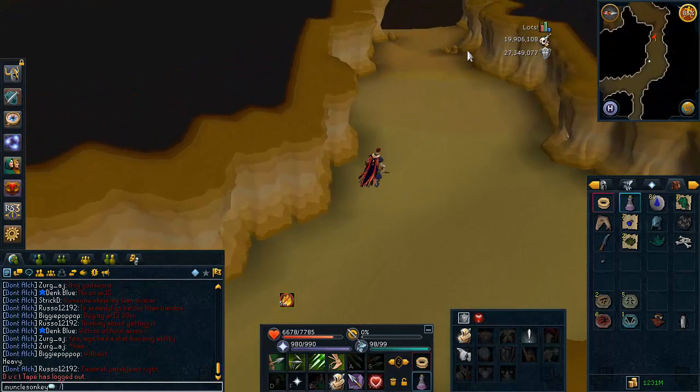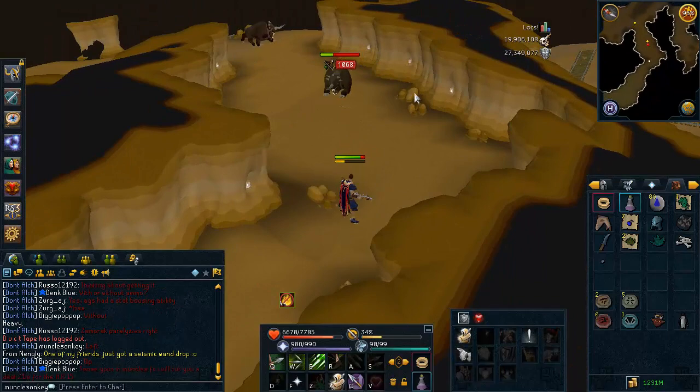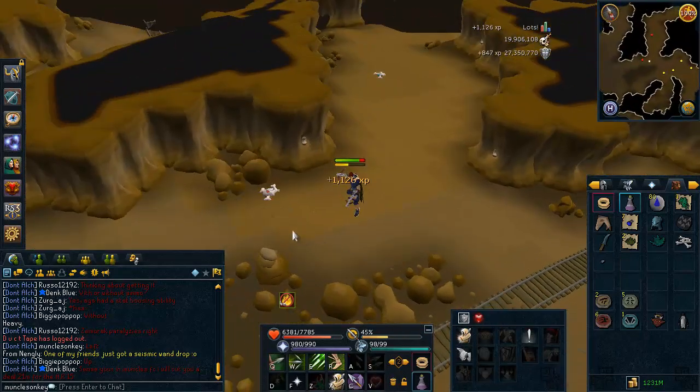The final one I'm showing here is Dark Beasts. I had the Temple of Light Teleport on my Crystal unlocked — if you haven't completed the Within the Light quest, you won't have that. You have to have done the Mourning's End quests to get down here. So if you've done that, you know how to get here.